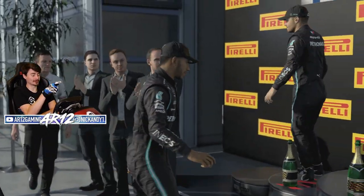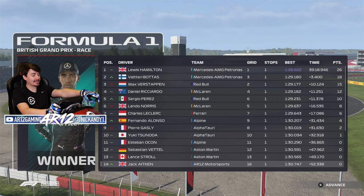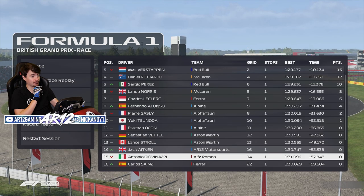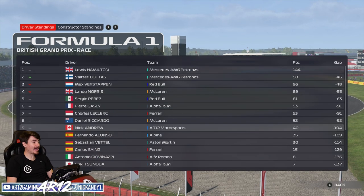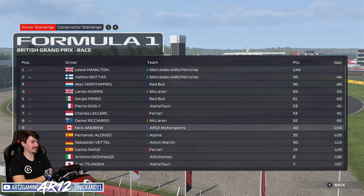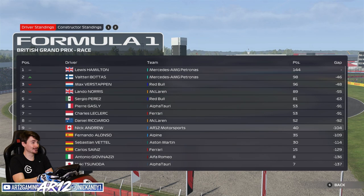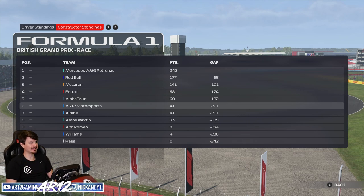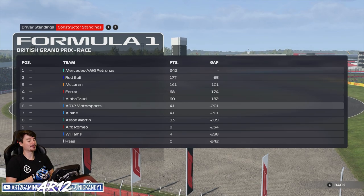To nobody's surprise, Mercedes takes it - Lewis gets the victory at home, P1 and P2 for Mercedes. Max Verstappen P3. At least Jack Aitken was able to do rather well - P14 for him, I think that's his best position in F1 so far. He actually beat Carlos Sainz. In terms of the standings, Valtteri Bottas actually overtakes Max Verstappen, so it's Mercedes P1 and P2 there as well. Max really needs to pick up the pace. Constructors wise, nothing is actually changing - everybody's spaced out pretty nicely, other than our team and Alpine who are tied at 41 points apiece.